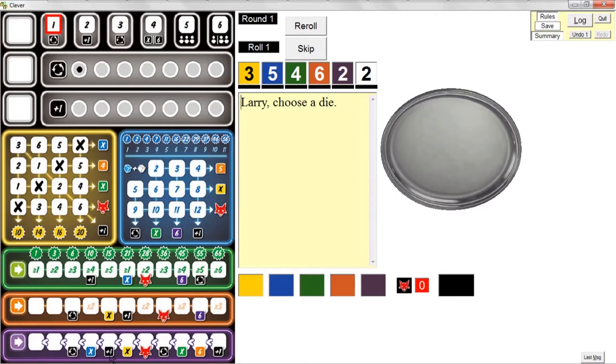A plus-one doesn't mean adding one to the die value — it means you get to choose an extra die, taken at the end of your normal or passive turn. It means you get to use another one of the dice available from the last roll — regardless of whether they're on the tray, on your score sheet, or still in the dice pool. You can chain plus-ones together, but you can't use the same die twice. You can have as many as seven plus-one bonuses and seven possible re-rolls.